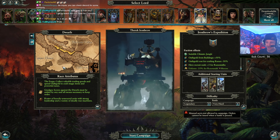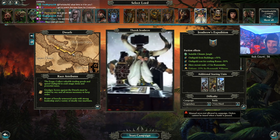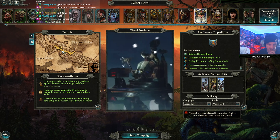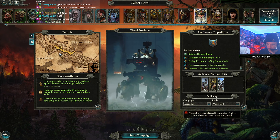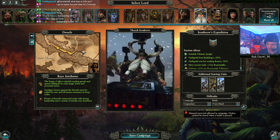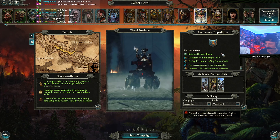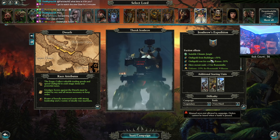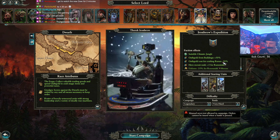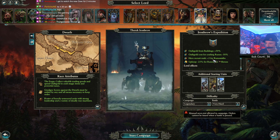Alright, here we go - we're doing the Vortex campaign. We start out in the Spine of Sotek, over by the Skaven and Lizardmen. We have suitable climate jungle, oath gold from buildings plus 50%, oath gold cost crafting runes down 50%, and recruit rank plus five for Runesmiths.